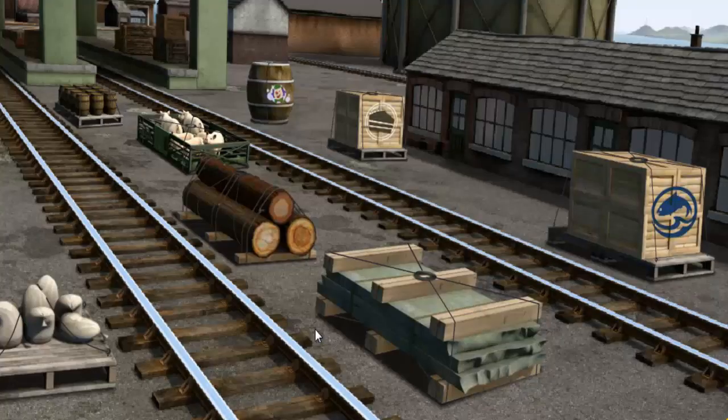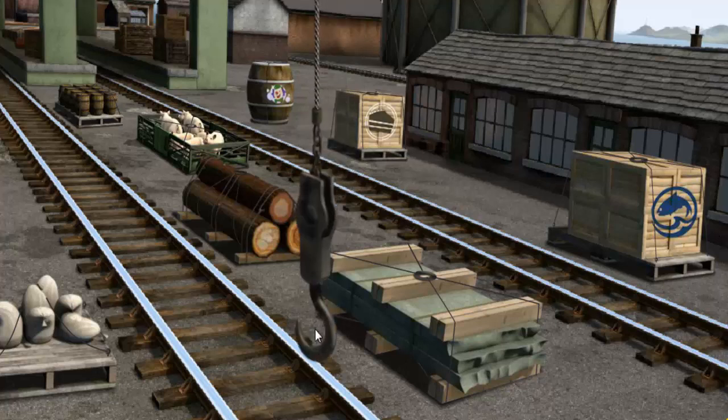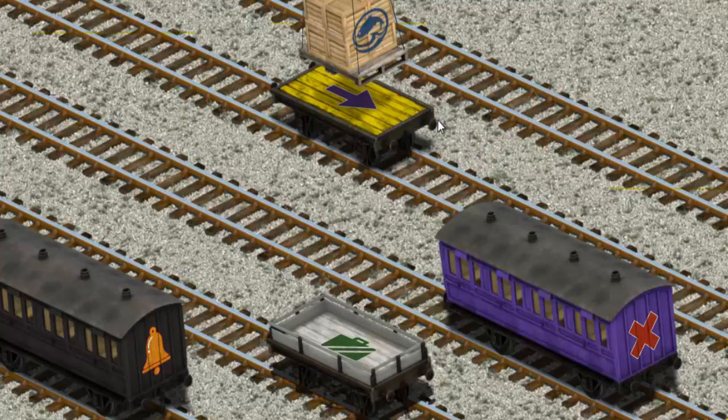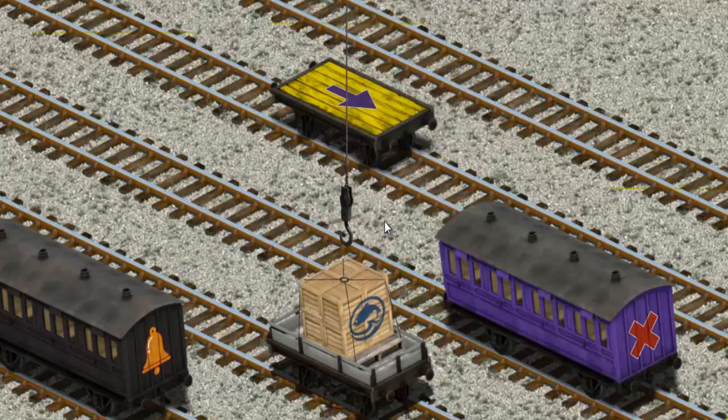It's a busy day at Brendam Docks. Thomas and his friends have many deliveries to make. Den must deliver the crates of fish to the fair. Show Cranky where the crates of fish are. Let's lift and load. Now the cargo must be loaded. You've found it!